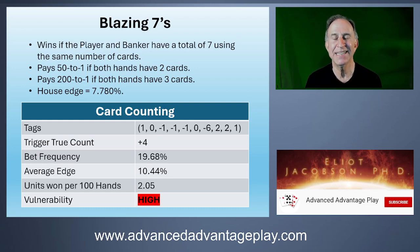Eights and nines have a positive tag because we want to get to that third card — eights and nines tend to give us a natural, which stops the hand dead. The Blazing Sevens has a relatively low trigger count of plus four, and the units per 100 hands is really high — over two units per 100 hands. That is a very vulnerable side bet and would easily be attacked all by itself.